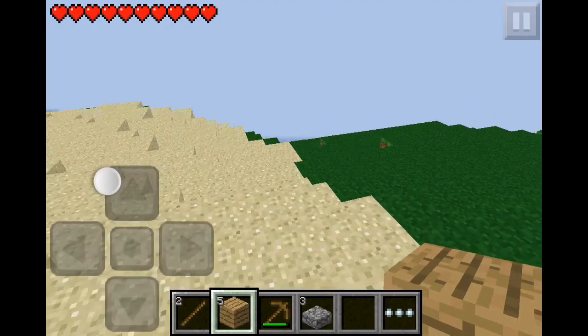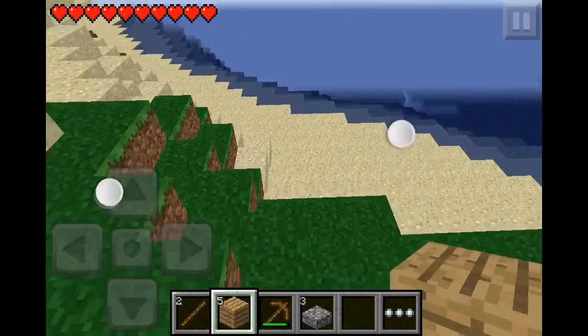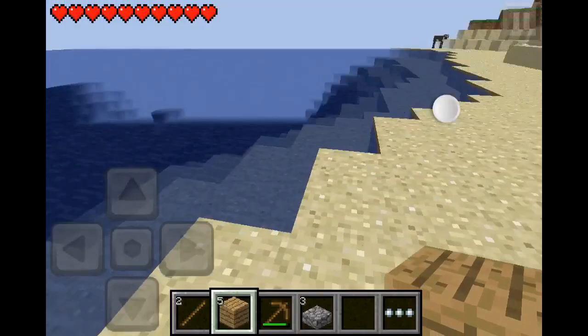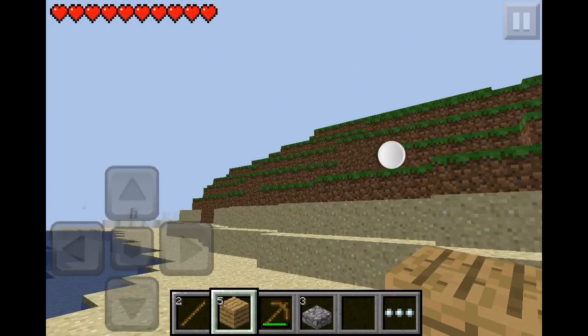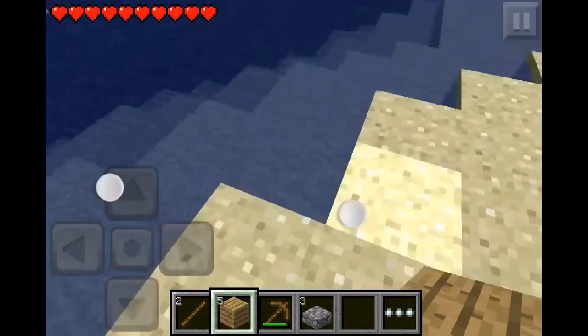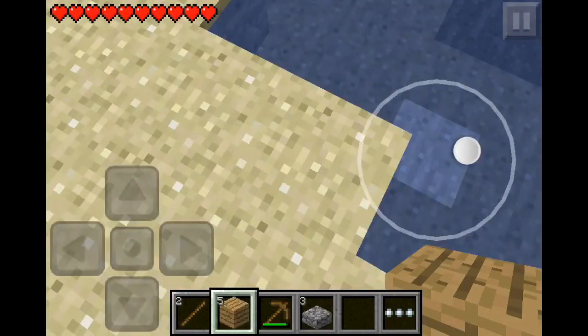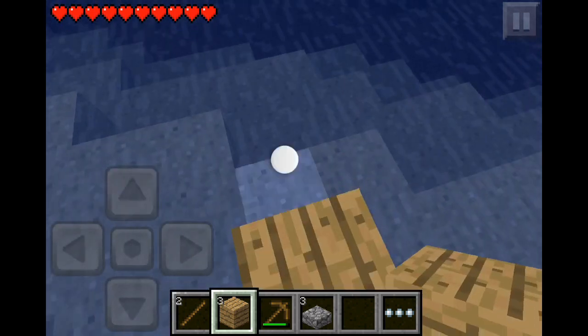The next thing you want to do is start to make your cannon. You want to go to, like, an ocean — well, sort of a place with water. And I'm going to shoot my cannon on the hill, so I want to build a cannon towards this way, to make it go this way. So how to make it: you want to make a sort of rectangular-shaped thing with, like, three blocks of water in the middle. I'm going to show you what I mean about that.